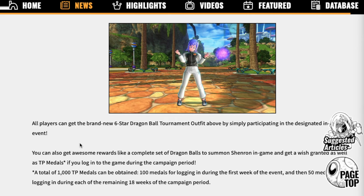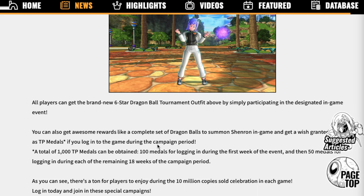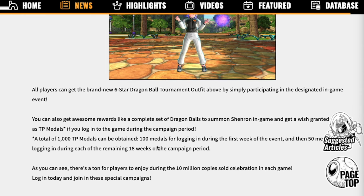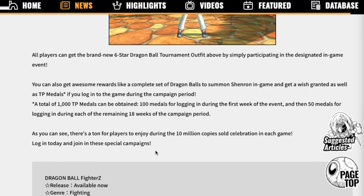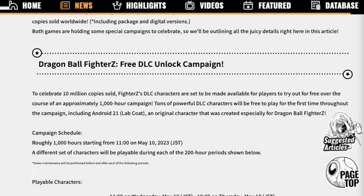Tons of free items — all players can get a brand new six-star Dragon Ball tournament outfit by simply participating in the designated in-game event. You can also get awesome rewards like a complete set of Dragon Balls to summon Shenron in game and get a wish granted, as well as TP medals. A total of 1,000 TP medals can be obtained — 100 medals for logging in during the first week, and 50 medals for logging in during each of the remaining 18 weeks of the campaign period. This is actually pretty good.